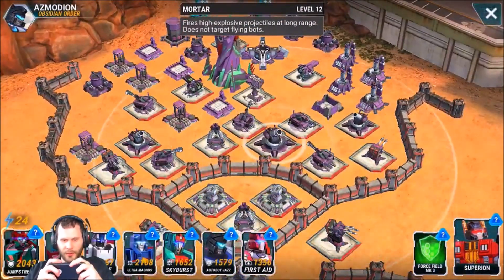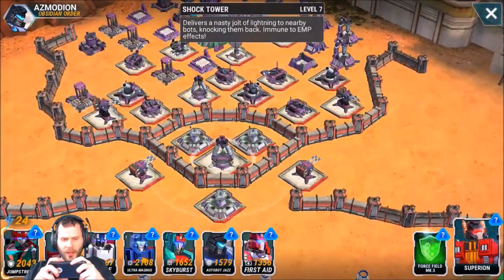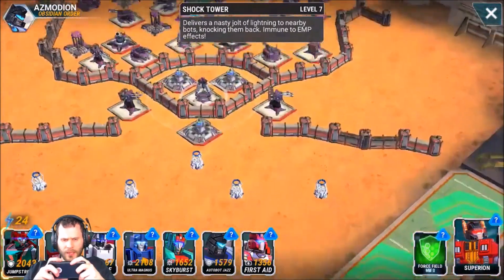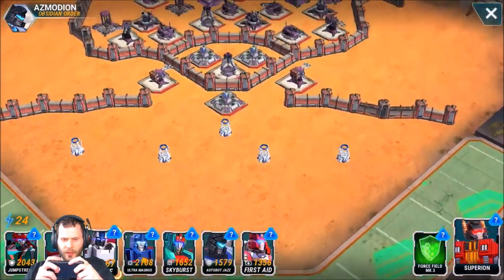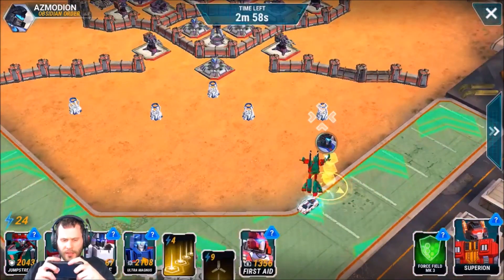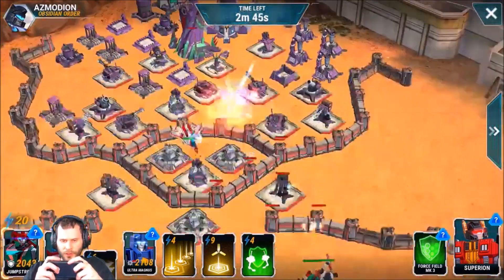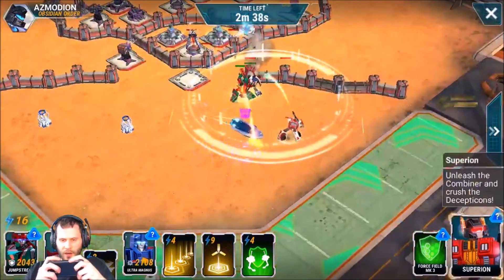We've got three max mortars and a max laser in the back, plus all three outposts right here. I don't think I'm going to be strapped on time, so I'll send out Jetfire to start, then Jazz and the rest of the guys. Let's take out some of these mortars with Jetfire since they're max. We got Scourge incoming.